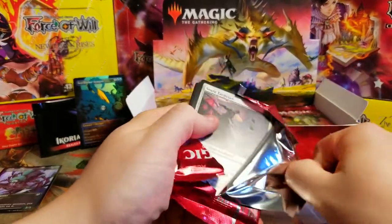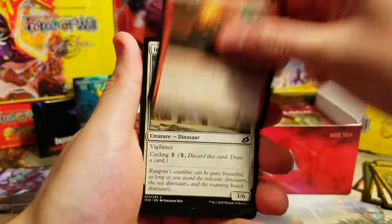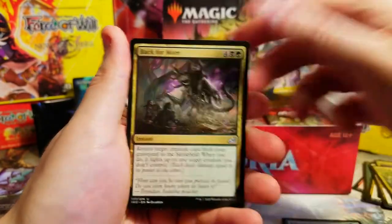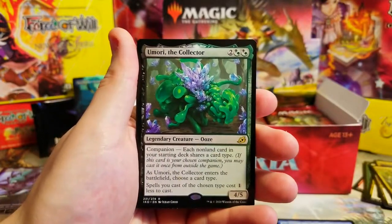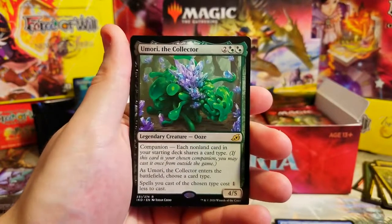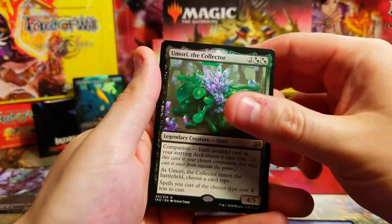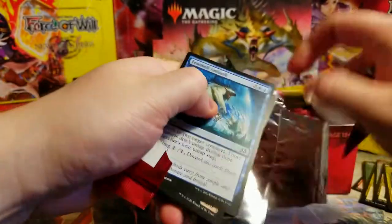It is like 72 degrees out and my upstairs is making me boil, so another incentive to go fast so I can turn my fan back on. Lukka - oh, Umori the Collector! Awesome - I like getting these companions, they're sweet. I don't know if they're gonna last long in Magic depending on bans and things like that, but Umori's not bad to get. Swift Water Cliffs.